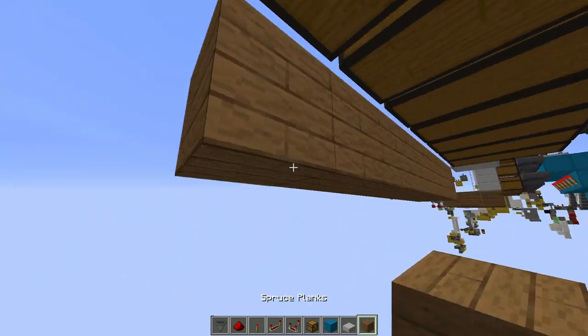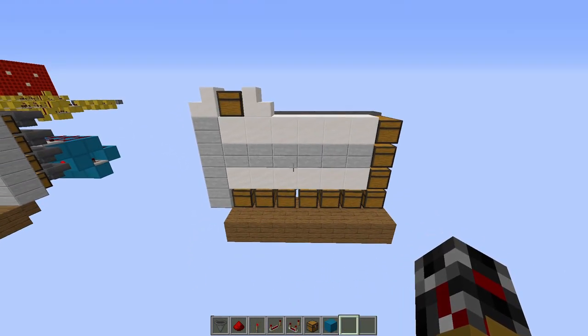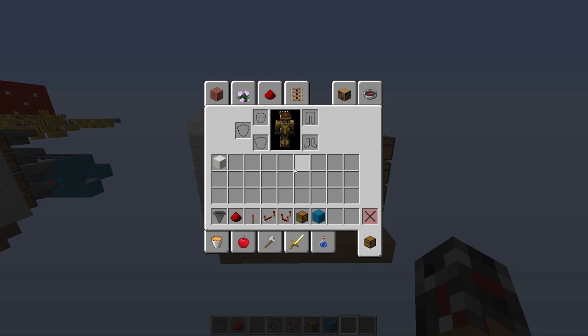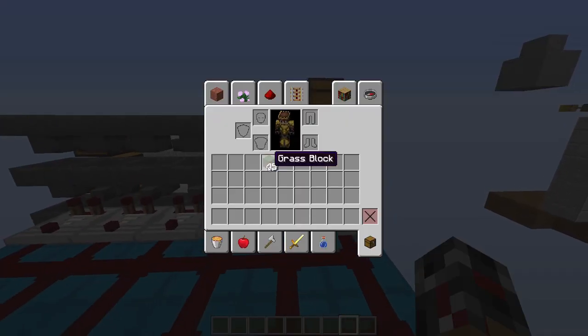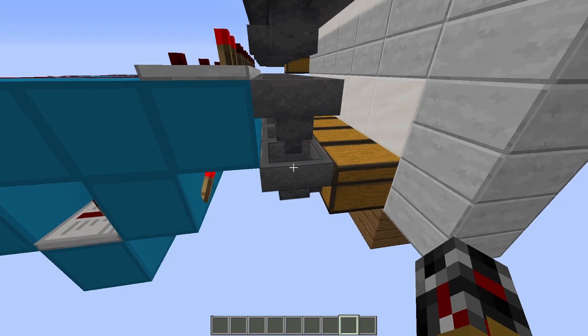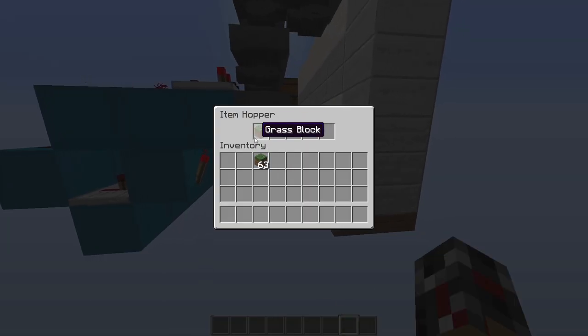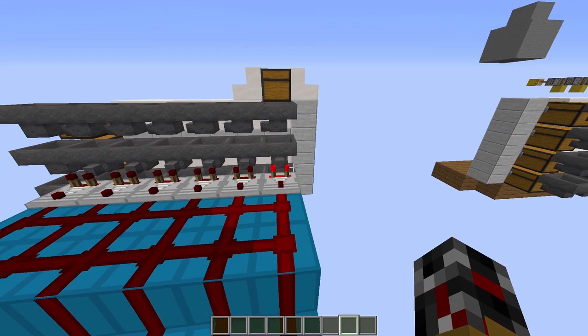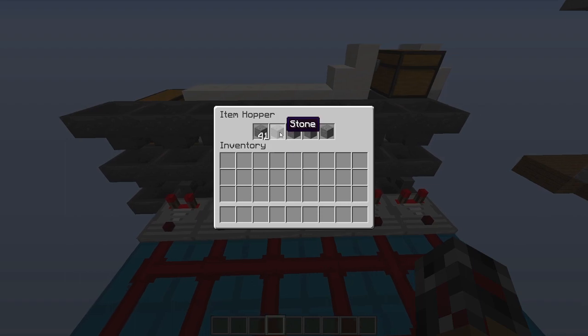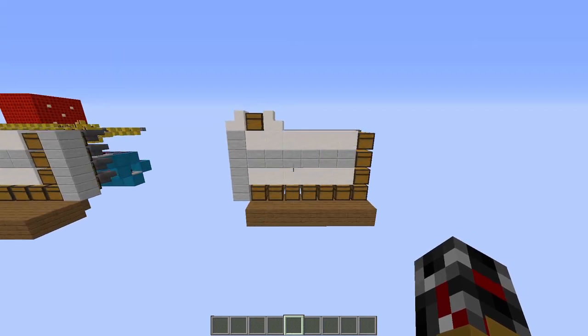Do some decoration because this looks horrible — much better. You can see a crack at the bottom of the chests, so place some decoration blocks there. Now we have the circuit done, but we actually have to make the item sorter sort the items. For every item you want to sort, make sure you have 45 of them, click on your hopper, and place them like this — there should be 41. There's always an item that gets stuck in the bottom hopper, so you may want to put one extra item in and it'll go back to 41, storing inside that hopper. Do that with every single one.